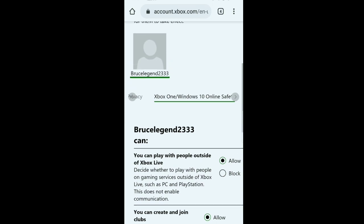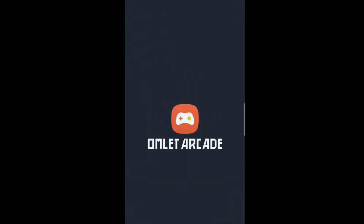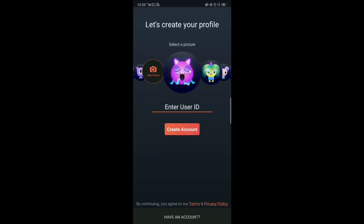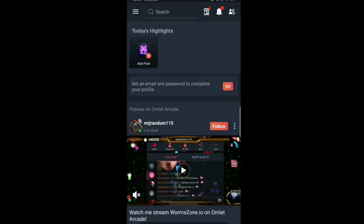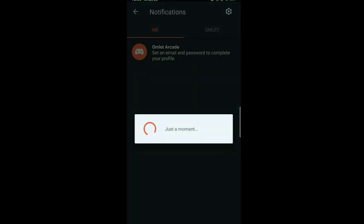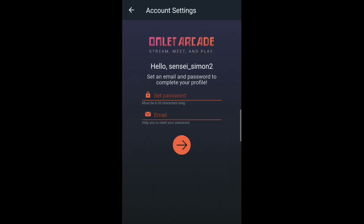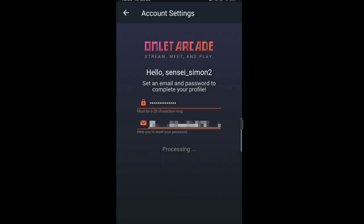Now head to the link in the description or go to the Play Store and download Omlet Arcade — it's available on iOS too. Create an account, choose a username, and click Create. You can select which games you like or skip for now. Once done, in the top right click the bell icon, then set your email and password to activate the account. You'll receive a verification email — just confirm it.